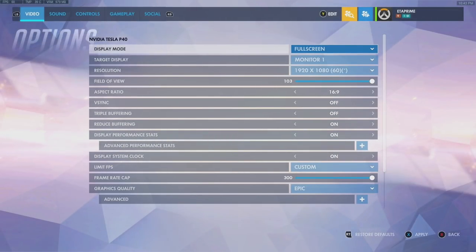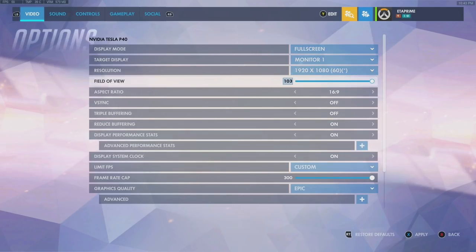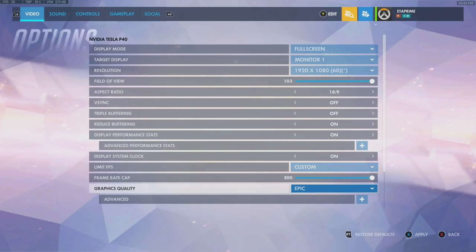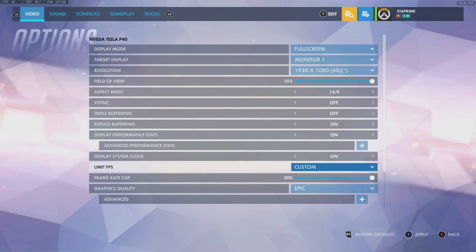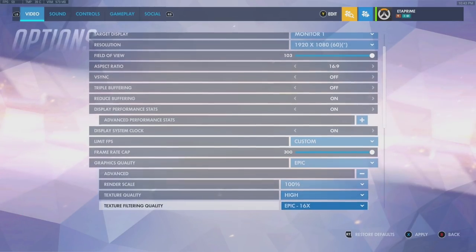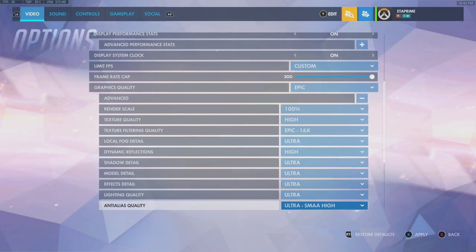Let's go into options. I'm at 1080p on epic settings, with the frame rate cap set to 300 and the rendering resolution set to 100. I have details displayed in the top left corner — we've got FPS, system temperature, system VRAM, and we'll also see latency once we get into a match.